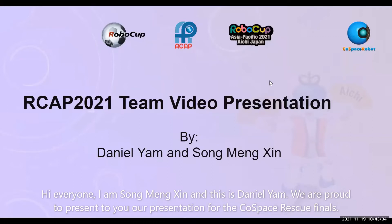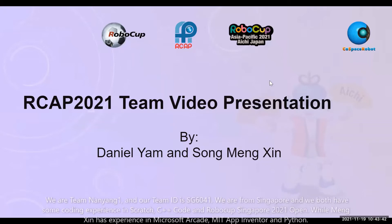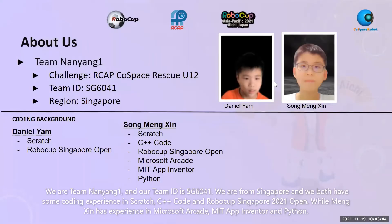Hi everyone, I'm Song Meng Sing and this is Daniel Ye. We are proud to present our presentation for the Cold Space Rescue Finals. We are team Nanyang1 and our team ID is SG6041. We are from Singapore and we both have sound coding experience in Scratch, C++, and Robocop Singapore 2021 Open, while Meng Sing has experience in Microsoft Arcade, MIT App Inventor, and Python.